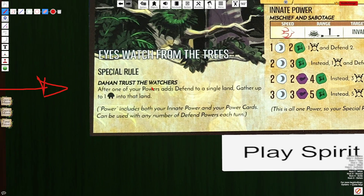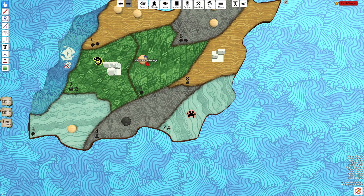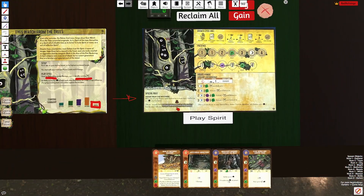Whenever I'm using a defensive power, I automatically get to gather a Dahan into that land. It's very fun to use, really cool, and it creates a very interesting Dahan movement puzzle.